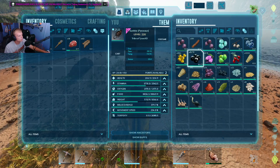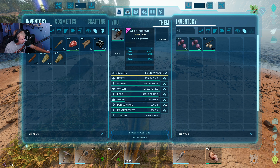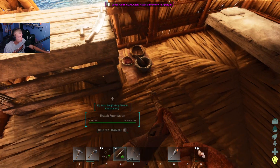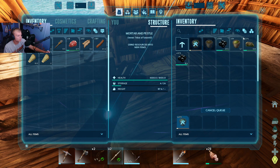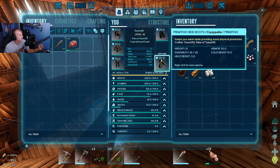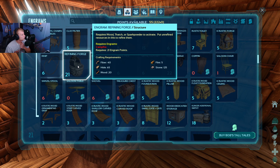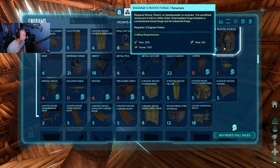Take all the berries and thatch — throw everything else away, keeping the stimberries. Sun Kissed actually got two levels! Melee — I think melee damage affects how many berries we gather. That's 276 narcoberries, meaning our bottleneck is no longer spoiled meat. Putting the resources up — two more levels means we'll hit level 20 soon and can get started on a lot of good stuff. Doubling pump on weight because we're going to need to harvest a lot of stone for the modded Rustic Forge.